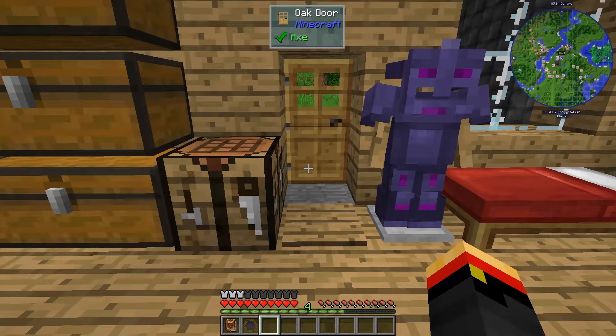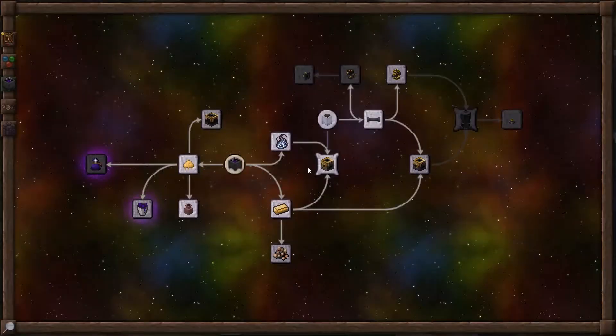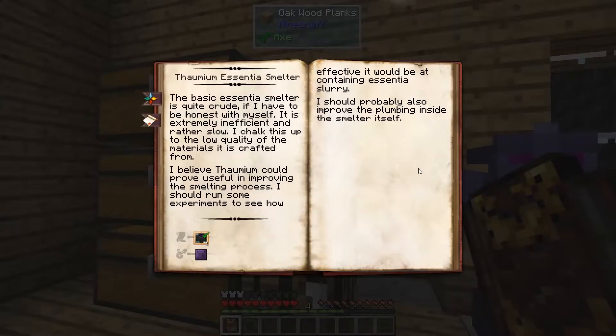Hi, this is John. Welcome back to Thaumcraft Quick for Thaumcraft Version 6. In this episode, I want to take a look back into the Alchemy tab to the Thaumium Essentia Smelter. There are some things I want to do with infusion, but I think it would be better if we handled our flux a little bit better before we started making more of it. So let's look into that.